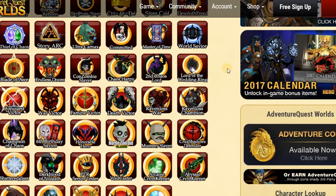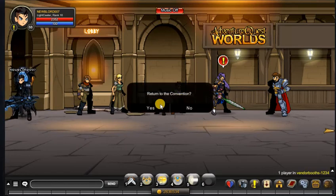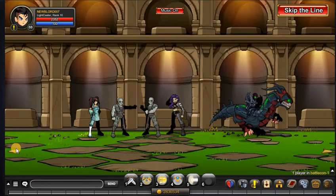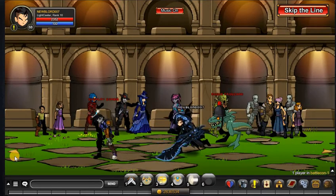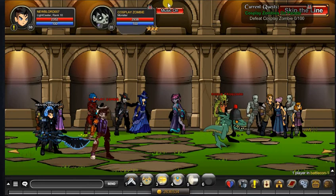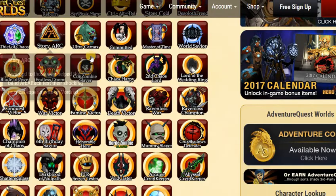The next three badges are ones where you have to kill a hundred enemies to unlock them. The first one is the Con Zombie Slayer badge. To get this badge, slash join vendor boots. Then follow the path to the convention area — we don't do slash join battle con because for some reason it doesn't allow you to go there right away. Once you're there, go to Artyx and accept his quest called Cosplay Zombies on Parade. You just need to kill a hundred zombies — they're super easy, only 3K health. Once you've killed a hundred of them, turn in the quest and you'll immediately get this badge on your page.